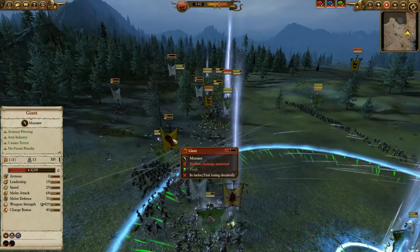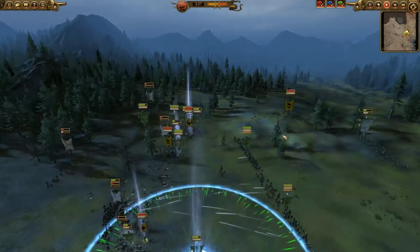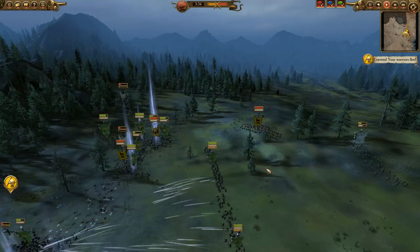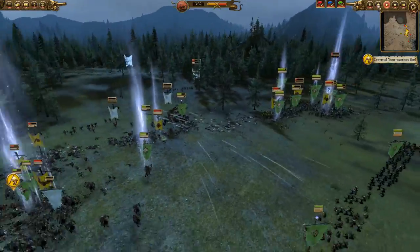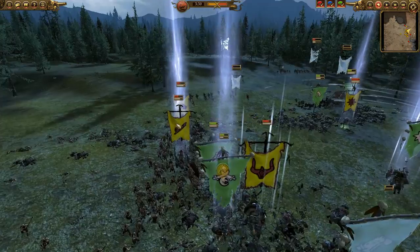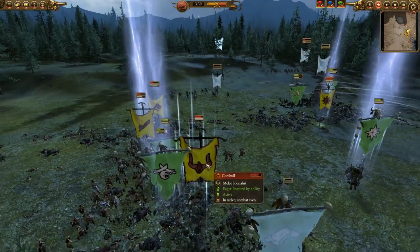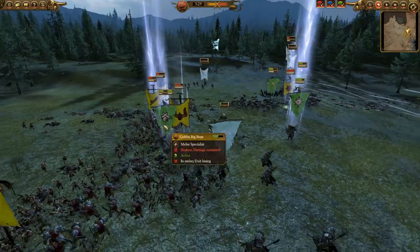So these Night Goblins are going to do very well. But here come the Chaos Warhounds — I'm just glad they're not on the Rusty Airs just yet. You can see the Biggins do rout, just because this isn't the best fight for them. The Gorebowl is anti-large and does better against lots of large units instead of just one.